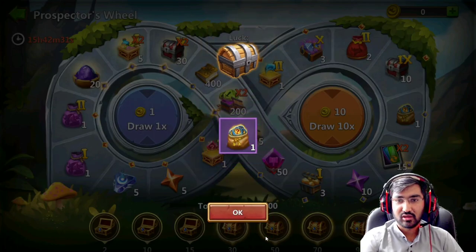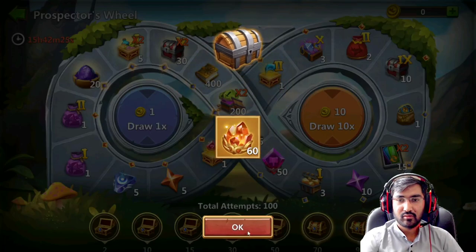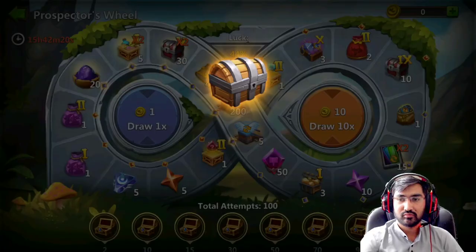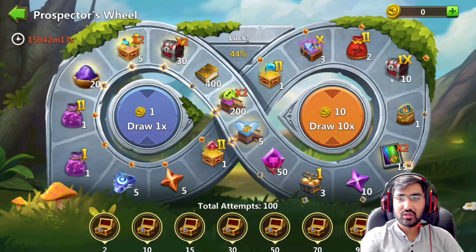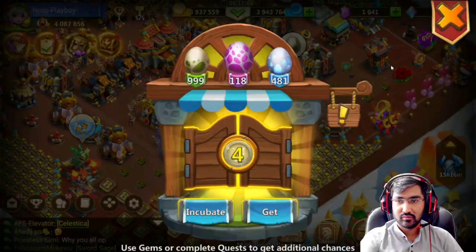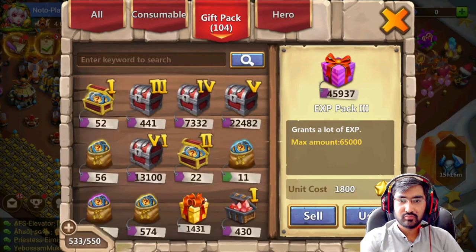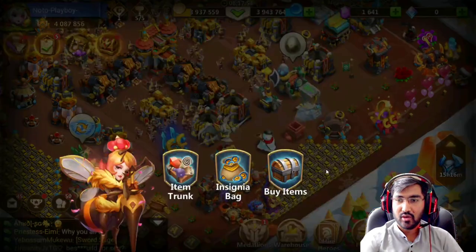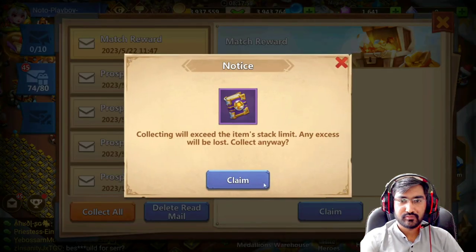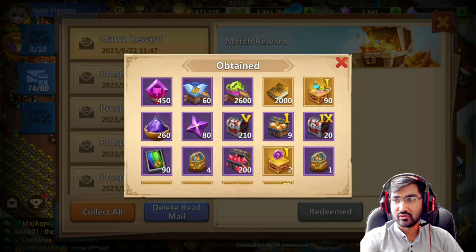Let's see the drop rate from the Seratica bag two that we got from this 90 coin bag. We have got five Seratica bag twos — that's four. We haven't claimed those things yet. Collect all — let me take a screenshot.